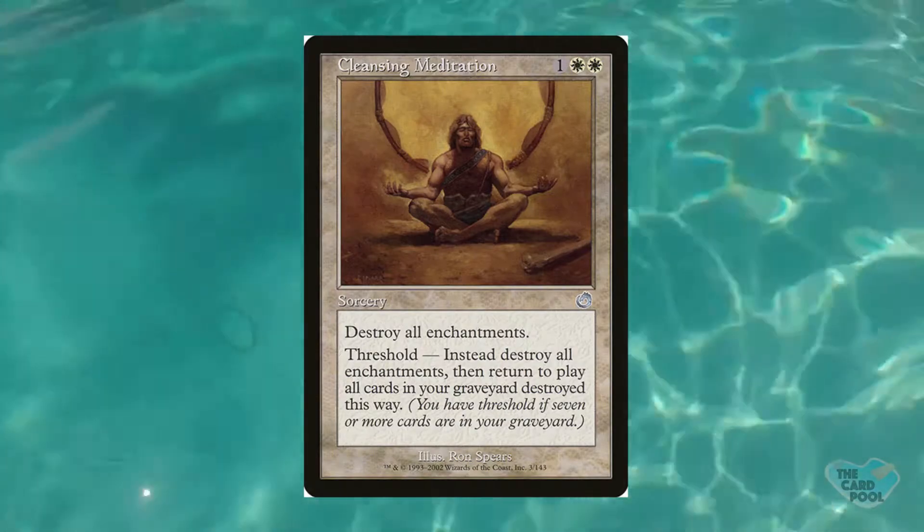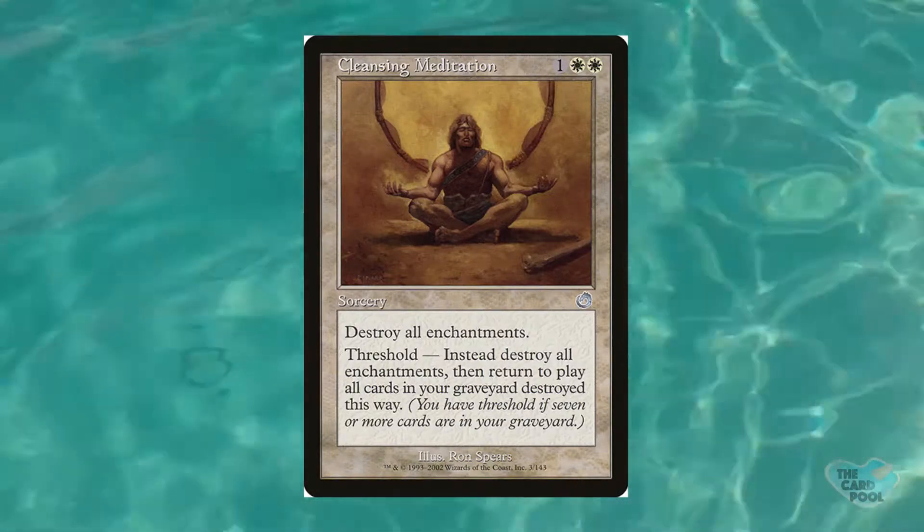There are so many enchantments with abilities when they enter the battlefield or when other enchantments enter — and there are more and more all the time. Being able to get rid of everyone else's problem enchantments and bring all of yours back is really nice. It's one-sided and potentially reuses all that stuff. It's almost like a blink card — technically they're leaving and then coming right back. Mass enchantment destruction might be a little narrow, but if you have a deck with a lot of enchantments, maybe consider this. We don't really have a commander with threshold as a focus, but if one exists out there, please let us know.